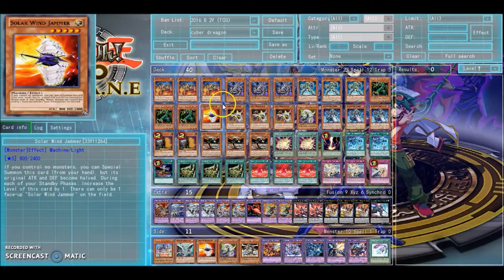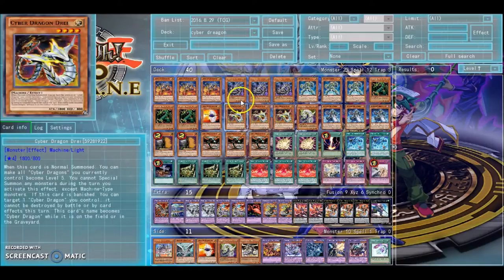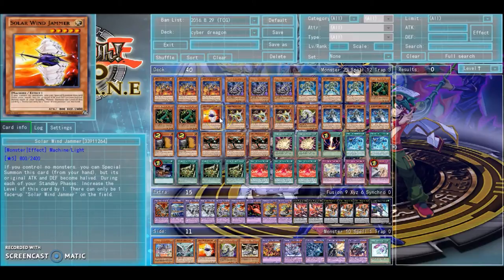Solo Windjammer — he's pretty much just the extra Cyber Dragon, except he doesn't require your opponent to have monsters, which is pretty nice. But that does end up getting in the way sometimes because he's not a Cyber Dragon, so in the Graveyard he is kind of useless.